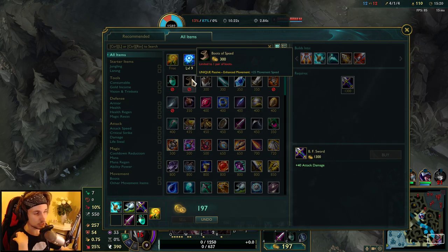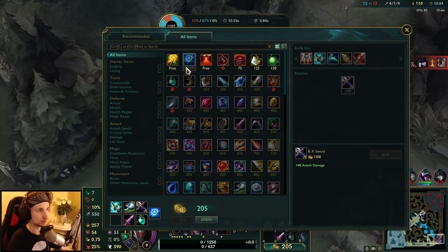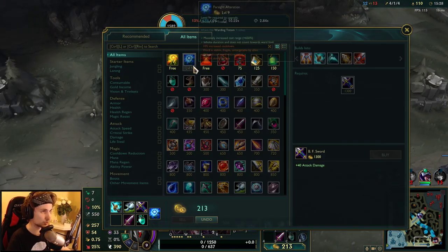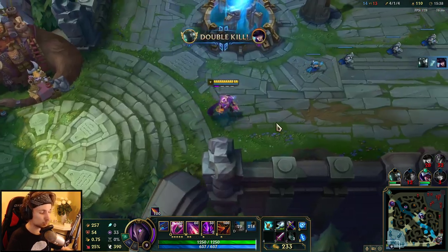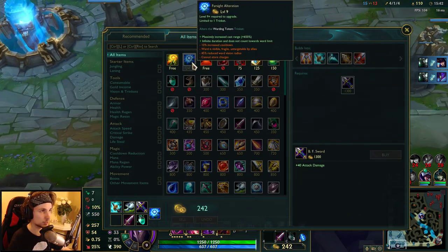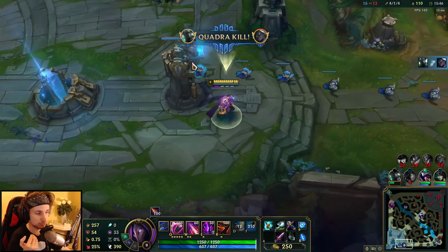As for the trinket, you want to get the Farsight Alteration — the blue ward. It's pretty much standard on AD Carries. You generally always want the blue one because it helps you ward brushes where somebody might potentially be hiding. I don't really ever recommend the other trinkets. It's just better to have the blue one because you don't have to get close to brushes to ward them.